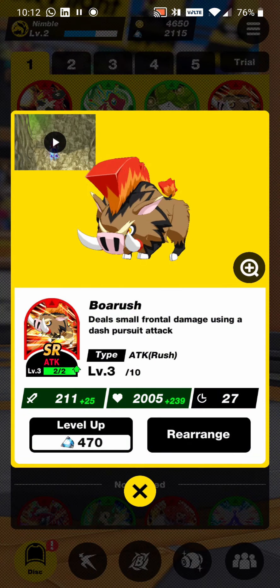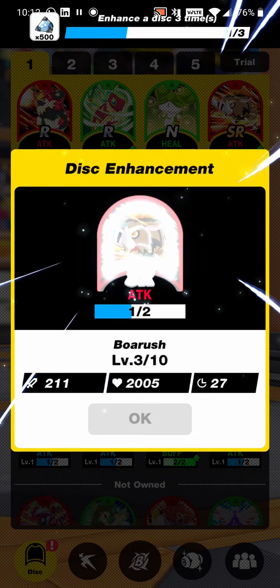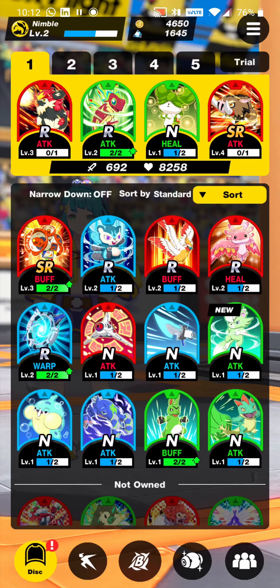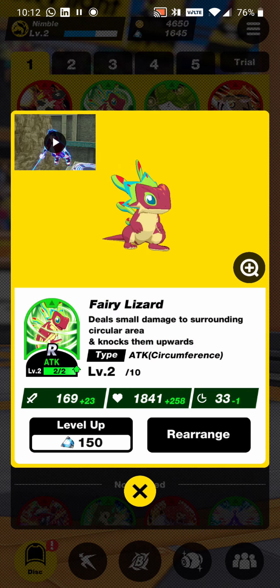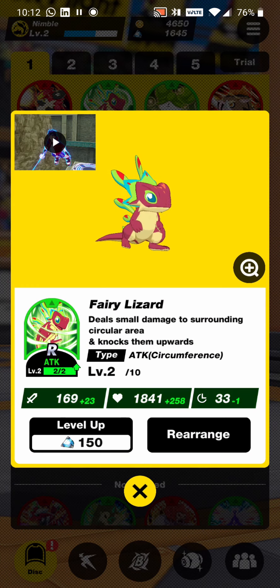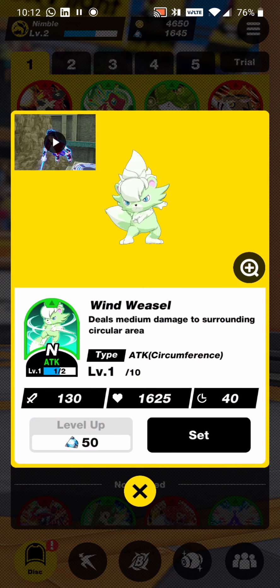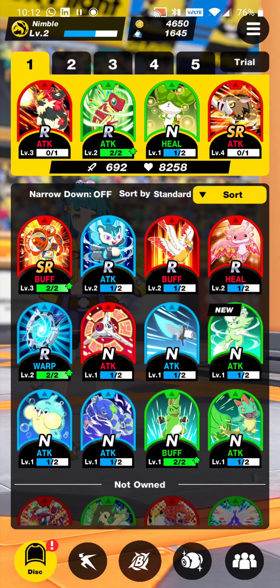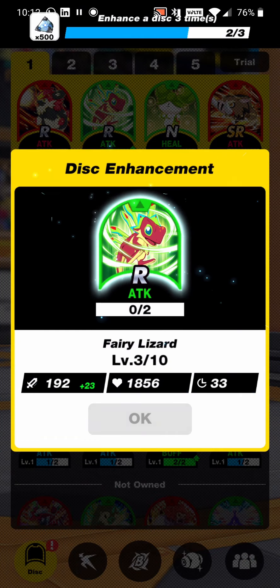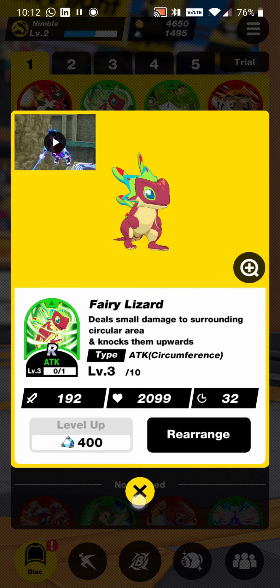We already have a pretty neat setup of discs. This super rare one we can level up — it went from 211 to 236 in damage. We can also level up the Fairy Lizard, which deals small damage to a surrounding circular area and knocks opponents upwards — that's useful because they're confused briefly, giving us time to deal more damage. At 169 damage, it's more than the Wind Weasel, so we'll keep this one.